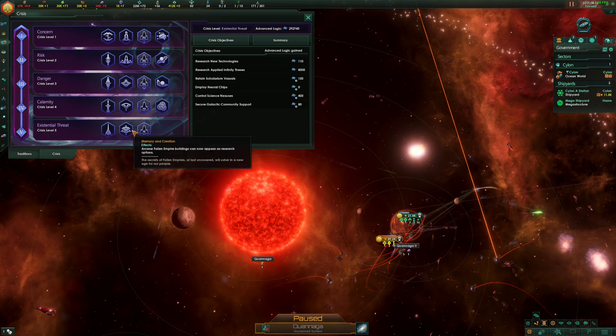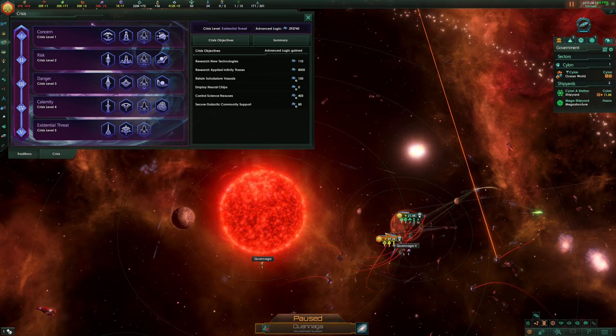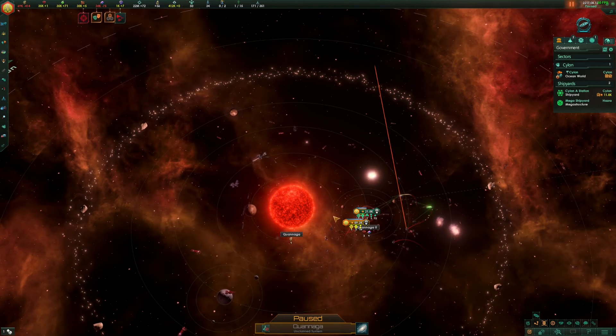That is the fifth level of crisis — the nano swarms. You get the nanite repair system, nanite auto cannon, and nanite flak battery, so you can also use the flak battery if you wanted to against these fleets, although the fleet designs we have don't have any flak or point defenses on the crisis ships.